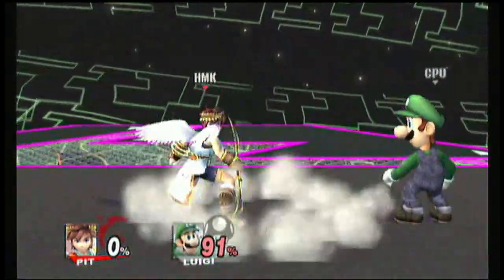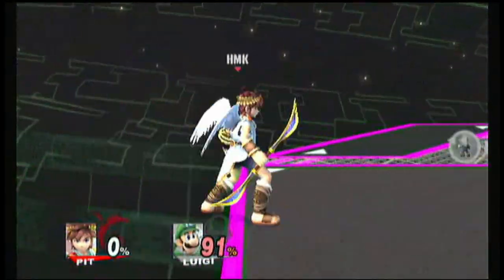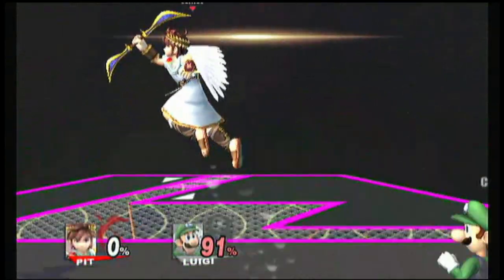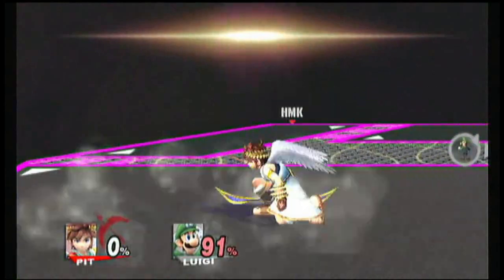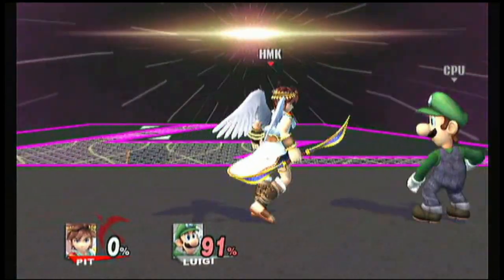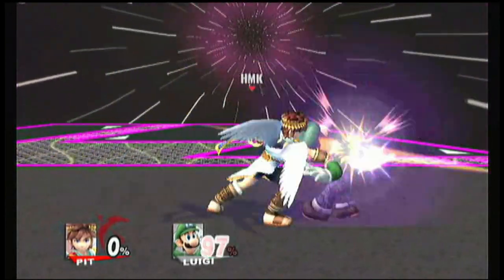His wave dashing is pretty good in this game — pretty fair, pretty quick, and it carries a good distance. But it's kind of hard to pull off because Pit is a relatively high jumper on his first jump. Once you get it down though, you're good.